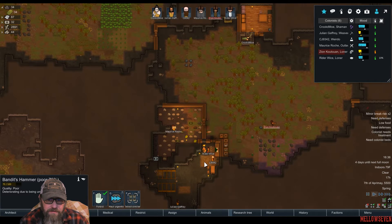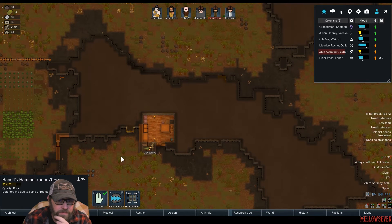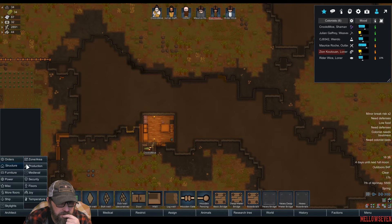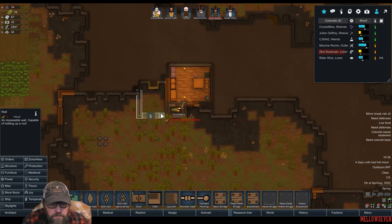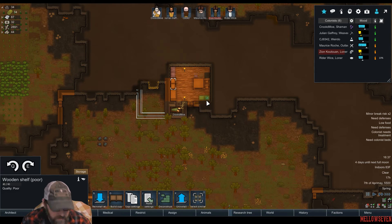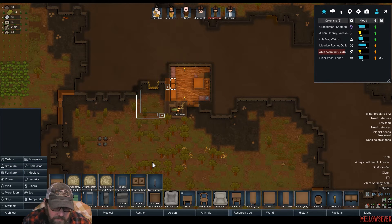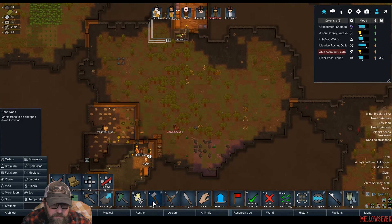So I think what we need is a place right next to Crooked Moe here where we can put captives. So let's go structure wall here, just like this. I'm going to put a door in right there. Now we can't build beds yet, so we're just going to have to give him a sleeping spot for the moment.